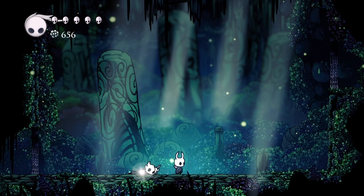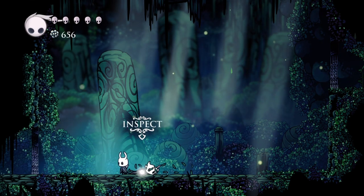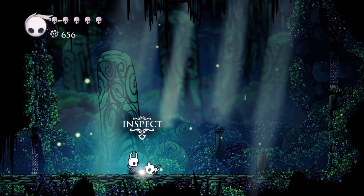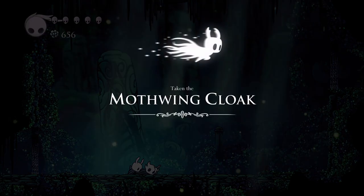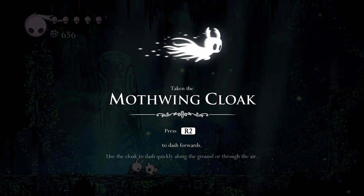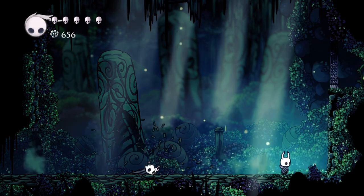Welcome back, this is Wall Crawl and we're continuing our all achievements guide. We just whooped Hornet and now we're about to get something excellent — we pick this up and it is the Mothwing Cloak. I love getting this thing, it makes it so much better to move around in the game. It basically allows you to dash.